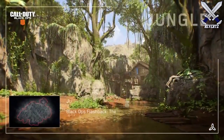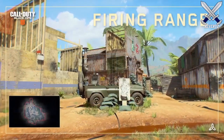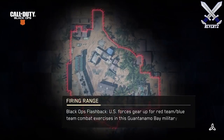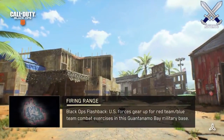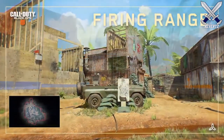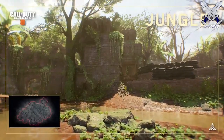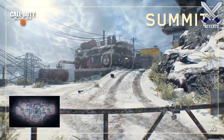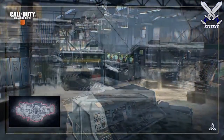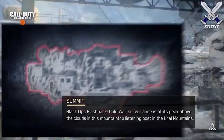For the third remastered map we have Firing Range, and just like Slums, it was one of those maps where I was always able to have an amazing game on. Definitely one of the top five best maps in the CoD scene ever. The map is set on a firing range, and if you haven't played on Firing Range before, you're going to be in for a real big treat. The last remastered map is Summit, which also has a snowy theme. The spawn trapping on Summit was just insane, but it's definitely another big fan favorite and I really love playing on this map.